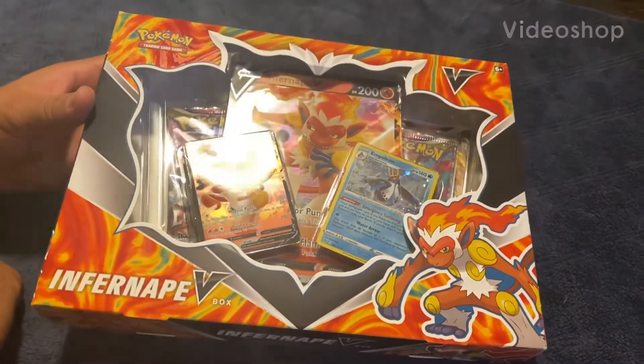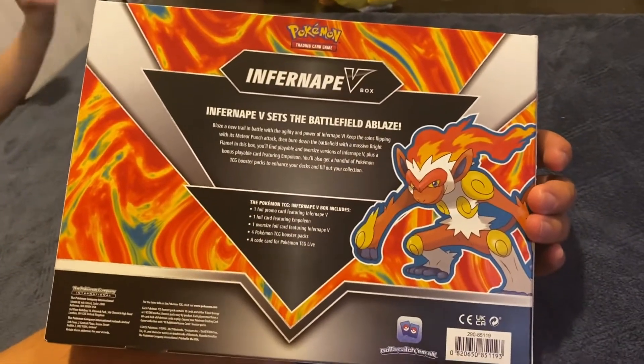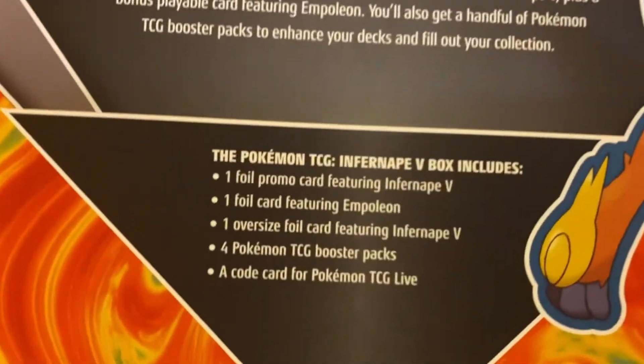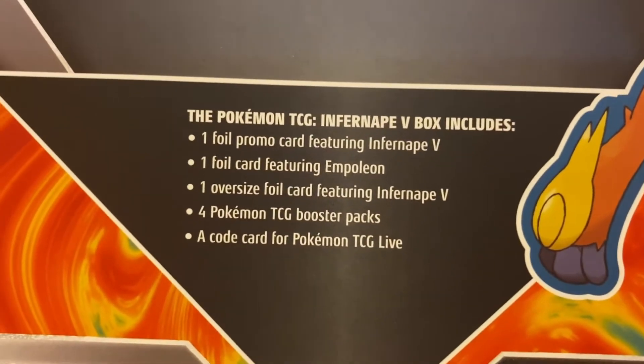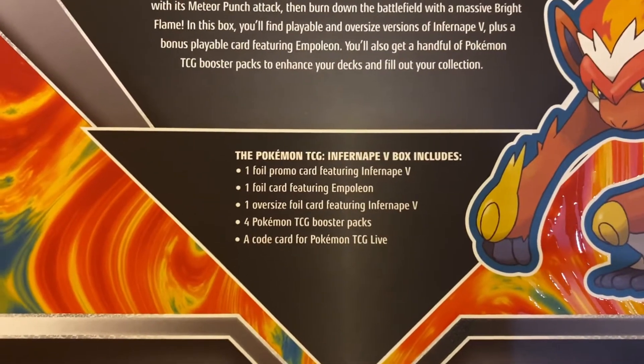So I picked up this Infernape V-Box at Walmart. It says it comes with one foil promo card featuring Infernape V, a foil card featuring Empoleon, an oversized foil card of Infernape V, and four booster packs and a code card for Pokemon TCG Live.